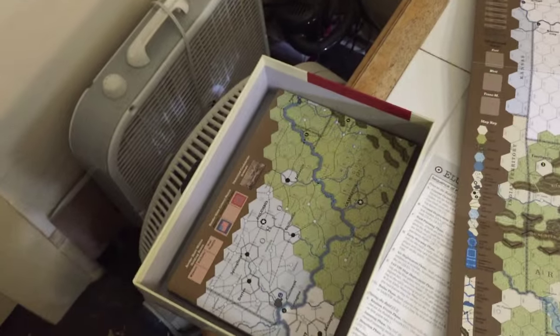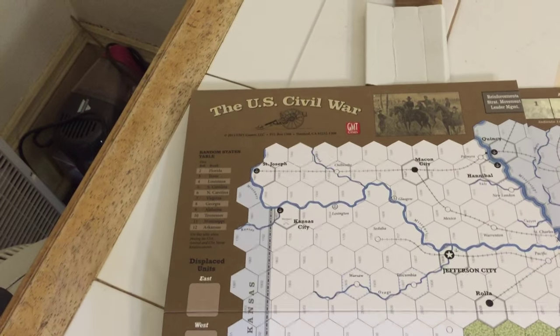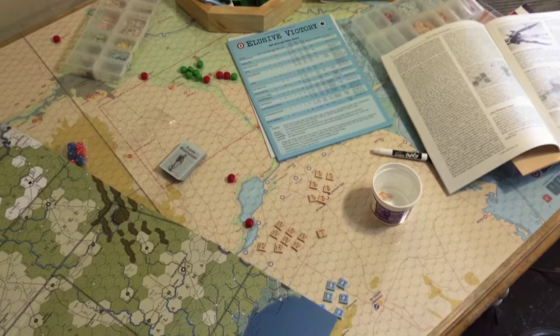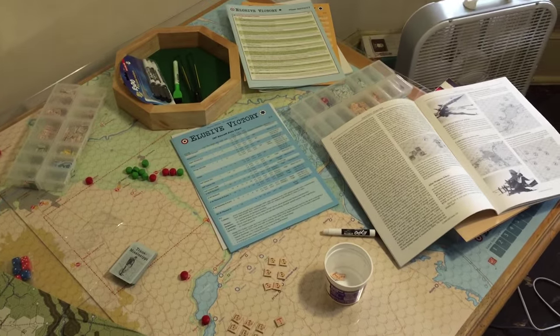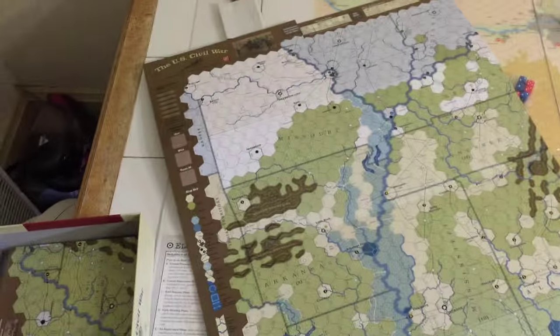So anyway, that is just a brief look at the US Civil War — that's what it's called. Now I've seen the spacer. Anyway, I'll leave it at that. So that's that. And later today we will start doing tutorial videos of Elusive Victory. So if you're excited about that, I am. This is gonna be a fun game, I think. So anyway, a little prelude of a prelude, but I wanted to do that. There we go.